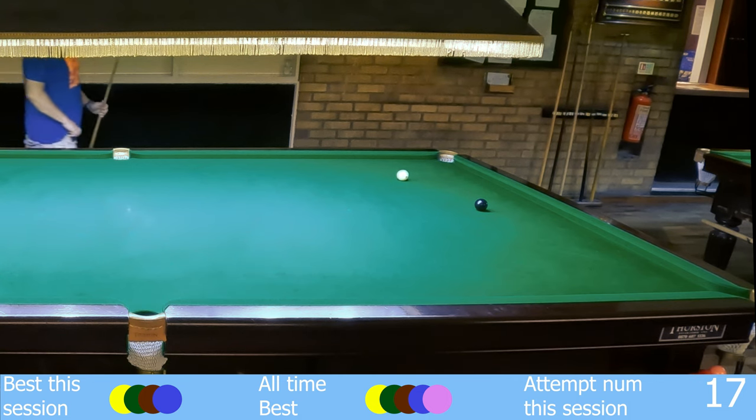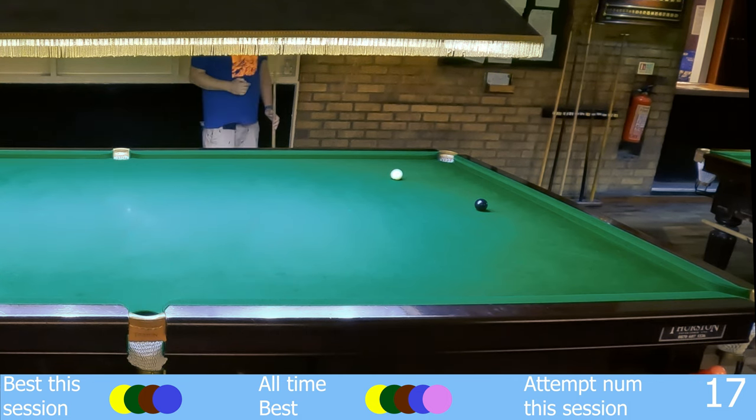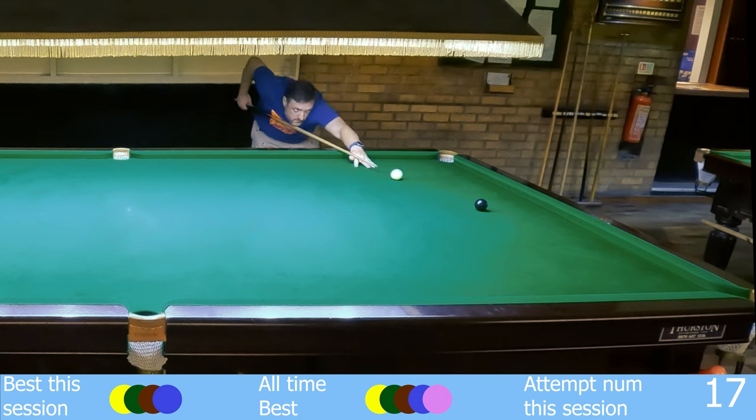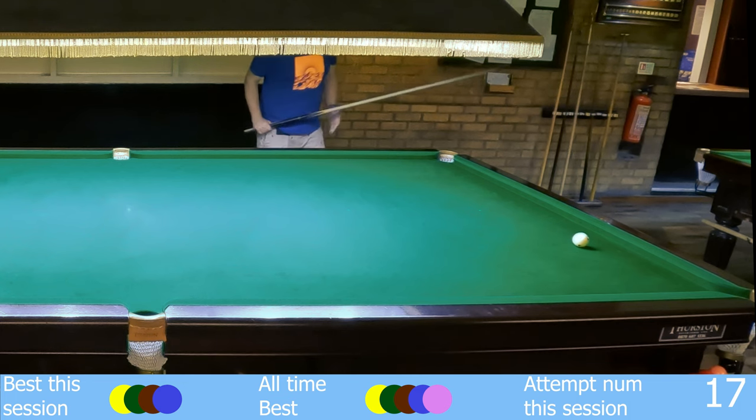Yeah, I'm pretty happy with that. I'm on the black and I'm on the black nicely — it's pretty much straight, got nothing to do with the cue ball. Even I couldn't miss from here surely? Well, let's find out. Composing myself, getting down for the shot. If I ever need a straight cue, here it is. And in it goes.